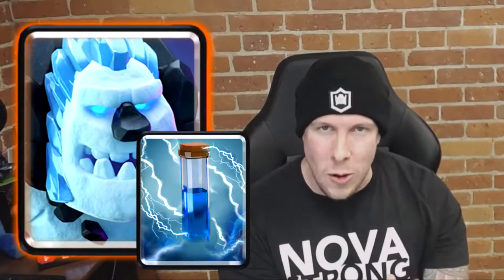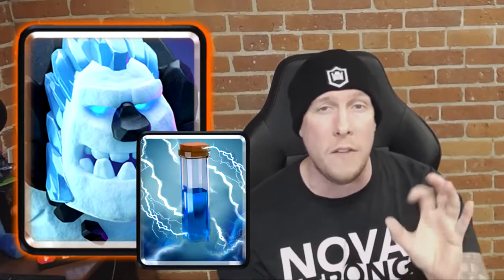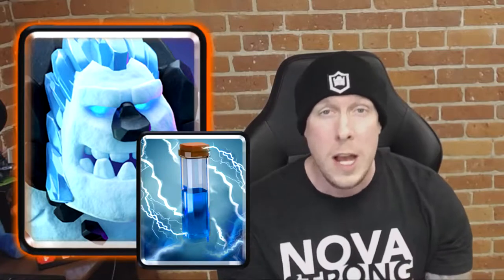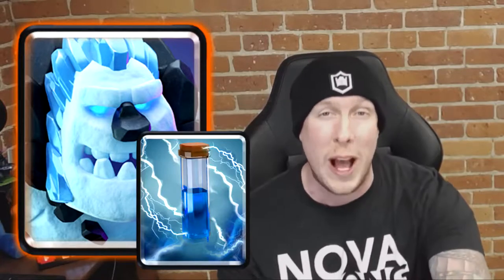Number three might be a surprise, but I stand by it — it's Ice Golem and Zap. Ice Golem is such a strong card for two elixir, but when you add Zap to the equation they can kill minions and swarm troops for a great one-two punch. I think Ice Golem and Zap is really underrated, especially against Minion Hordes or any big swarm attack. Ice Golem alone can kill skeletons and bats with death damage, but combo it with Zap and you start taking out Goblins and Minions as well. Number three.